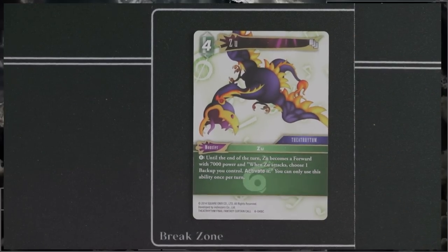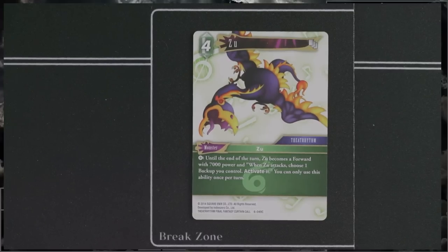Next, we've got Zoo — a monster. It's a 4-cost that activates for free and turns into a 7,000 power forward. When Zoo attacks, choose one backup you control and activate it. If you use it with Zidane and Zemus that's going to be interesting, though if you party attack, Zemus only picks one forward, and if Zidane and Zoo attack together they become blockable since Zoo is blockable while Zidane is not. Being able to activate a backup when Zoo attacks could be relevant — maybe using Spice Million instead of Zemus for things. Still uncertain how impactful it is in sealed.